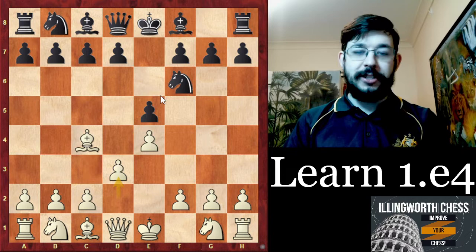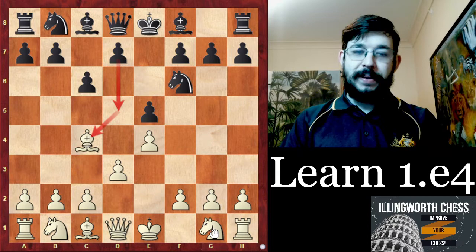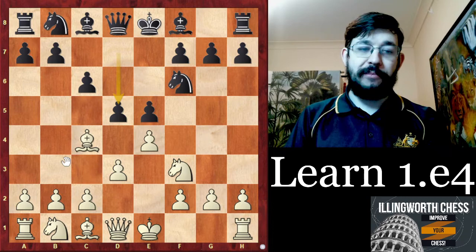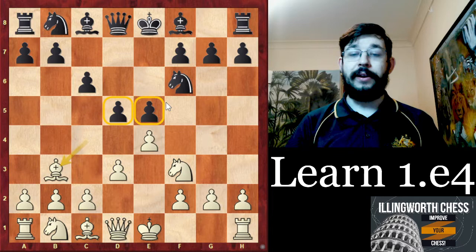There's really only one disadvantage I'd say to the Bishop's Opening move order: while you're avoiding the Petroff, you are giving black the option to play c6 with the idea that after d5, our bishop comes under attack. The good news is it's not as scary as it looks, because after Nf3 and d5, we're actually not forced to take that pawn on d5. What we can do instead is play Bb3, just keeping the tension in the center.